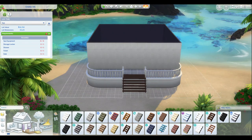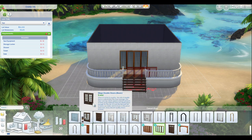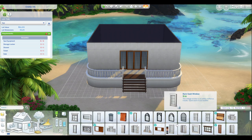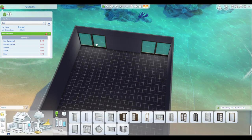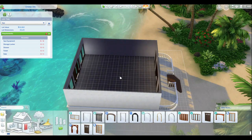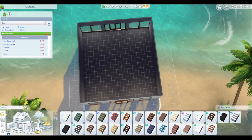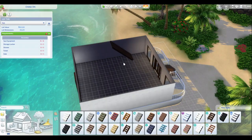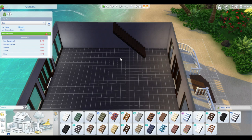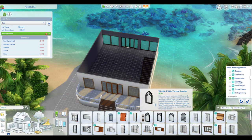So I'm building a spa. I thought I had built this for a legacy game that I was playing — it was my first legacy game. And I must have deleted it without uploading it to the gallery, or the gallery deleted it. Something happened to make it disappear.